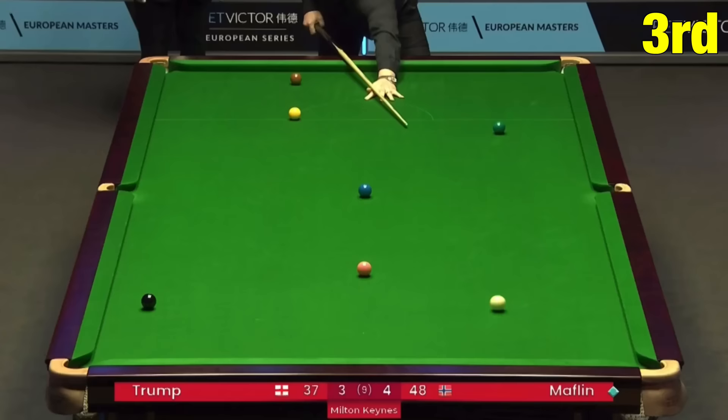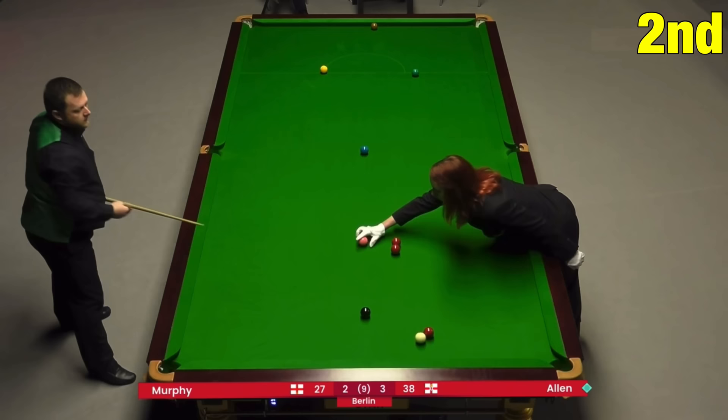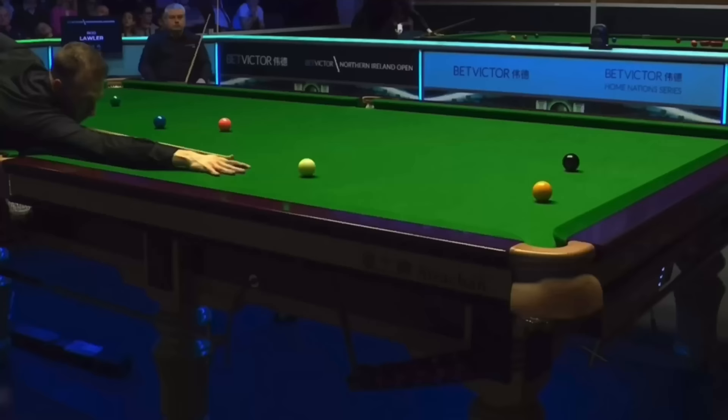It's time to find out this year's winners. Third place goes to Kurt Mafflin with this ridiculous pot down the cushion and position on the black. Second place goes to Mark Allen with this shot all the way around the table for perfect position on the red by the black — one of the hardest shots to play of the year. First place definitely goes to Kyren Wilson. Not even the Mark Williams one-handed shot was harder to play than this one — this is about as difficult as anything I've had to play all year.